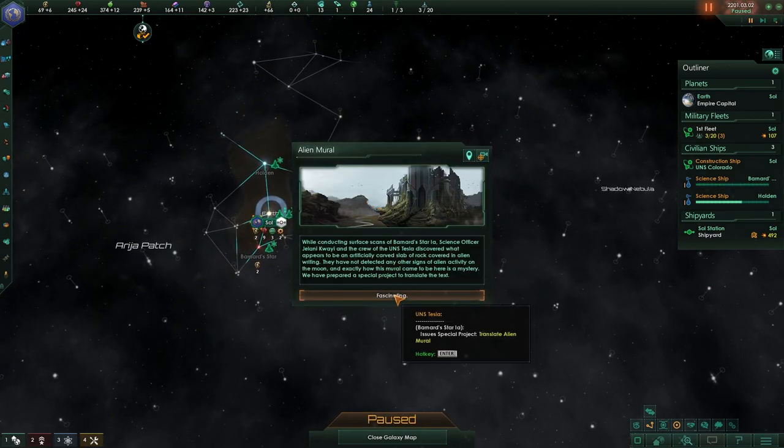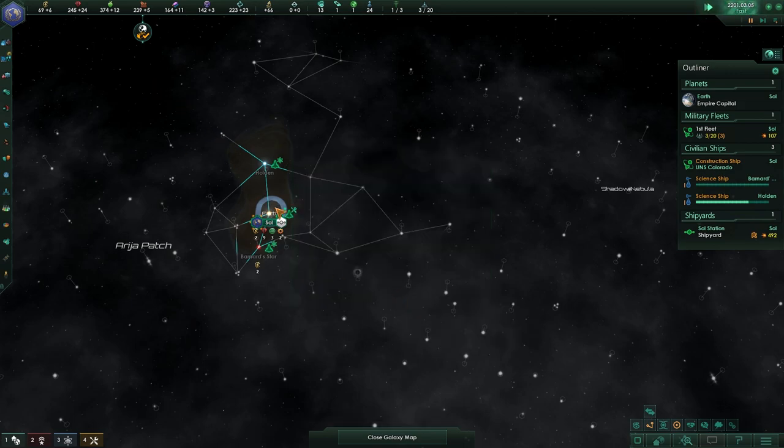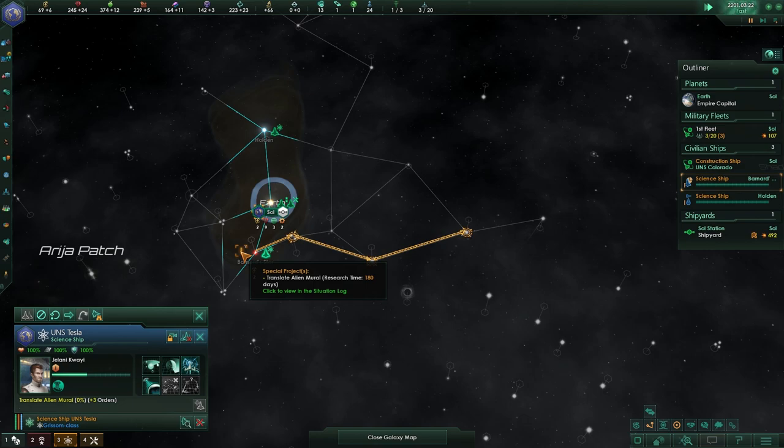Alien mural — 'translate the alien mural while occurring in the subspace of the Bernard Star.' Science officer Yomini Koala — hey, these are not highlighted anymore, that's weird. 'What appears to be artificial carved slabs of rock covered in alien writing. They have not determined any other signs of alien activity on the moon. It's fascinating.' Let's research that — it's 180 days to research some slabs. Wow, those must be very elaborate.